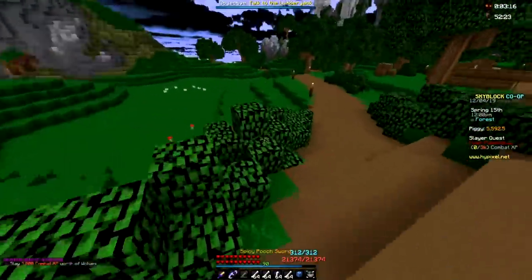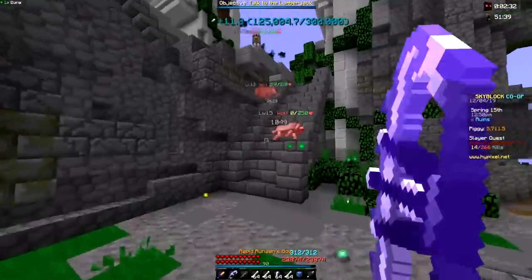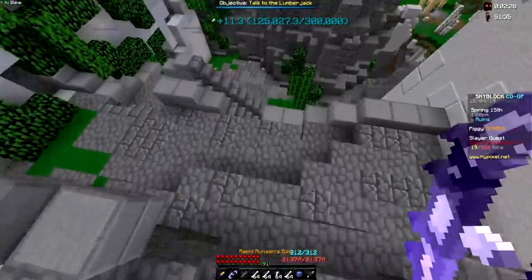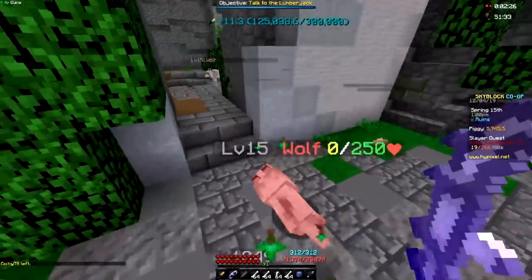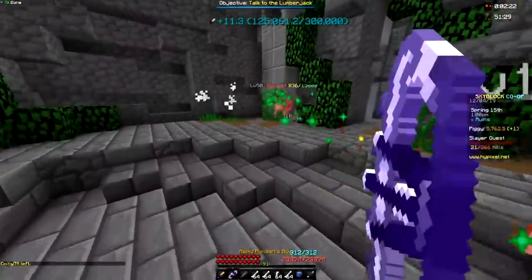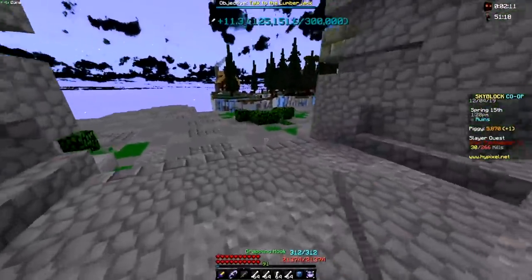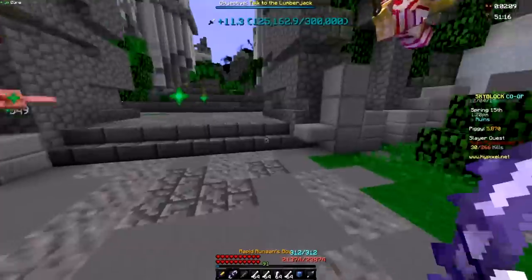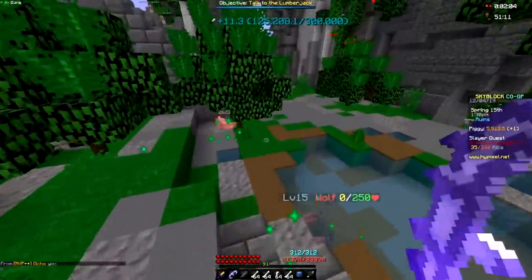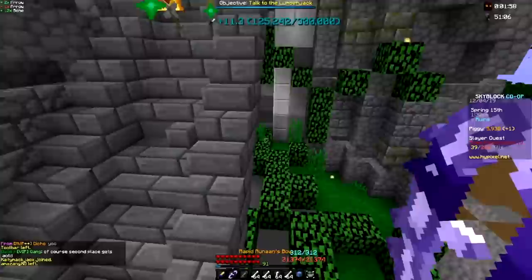I'll be right back once the boss is nearly spawned. So as I was saying, there was a glitch going on with the new brewing pots. They added an archery bonus brewing pot and also a magic find one. Basically, you could stack these potions upon each other, which you weren't meant to do.